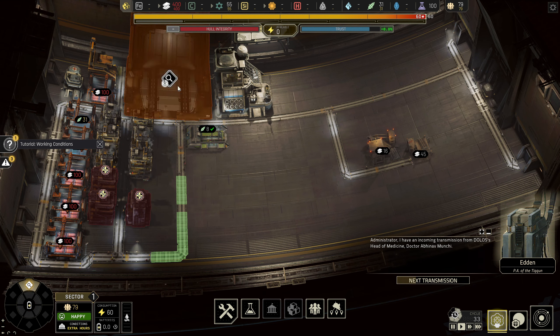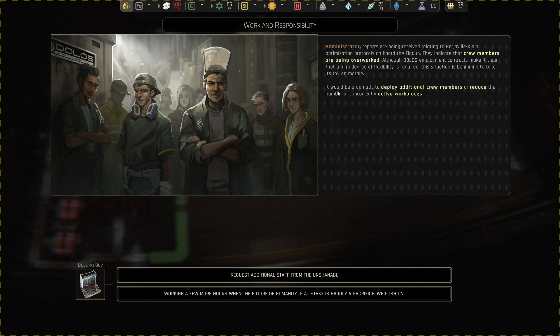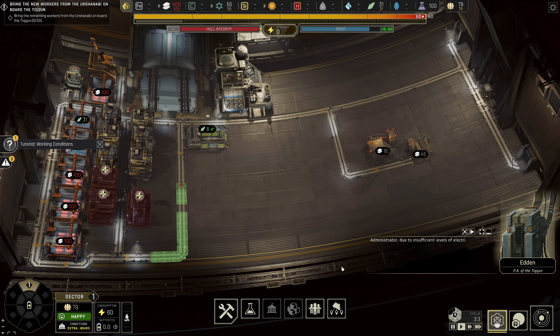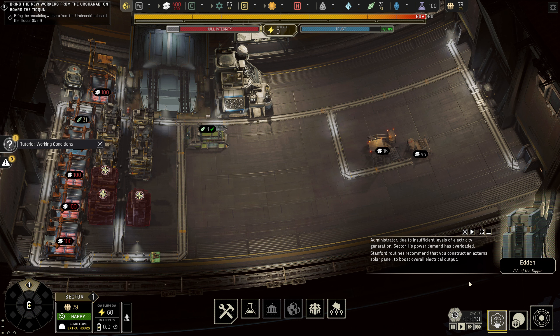We've got an event available and a transmission. The event reports relate to optimization — crew members are being overworked. Although employment contracts make it clear a high degree of flexibility is required, this situation is beginning to take its toll on morale. It would be pragmatic to deploy additional crew members or reduce currently active workplaces — we will request additional staff. Then an administrator warning: due to insufficient electricity generation, sector one's power demand has overloaded. Stanford routines recommend constructing an external solar panel to boost electrical output. We'll do that.